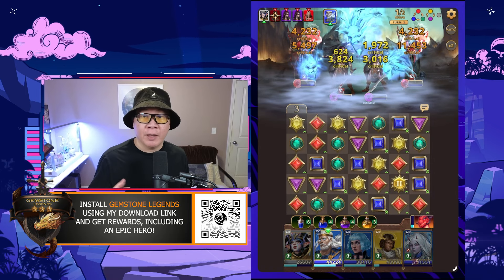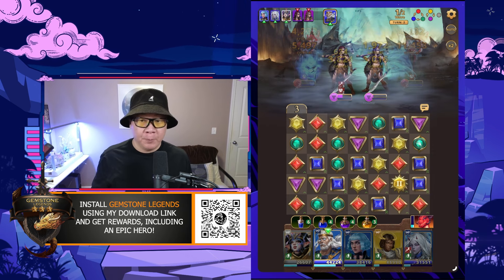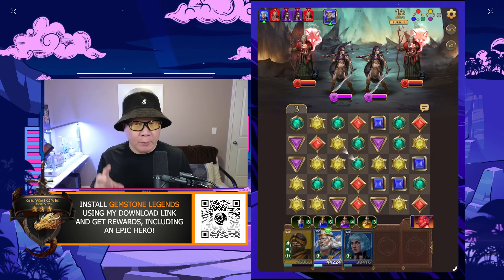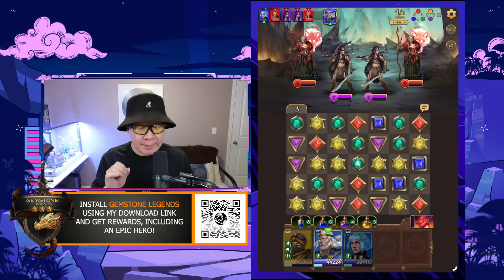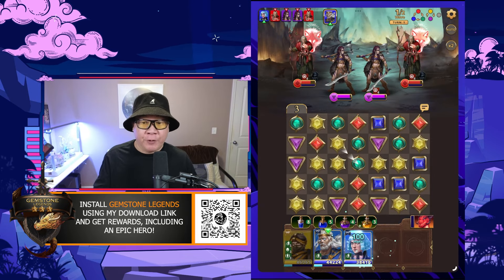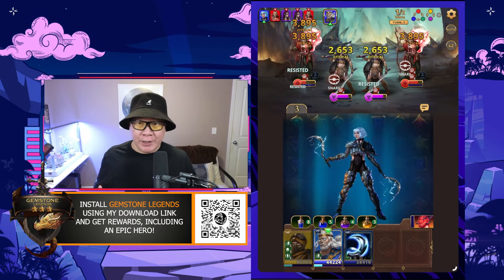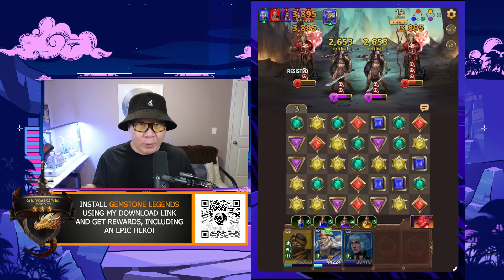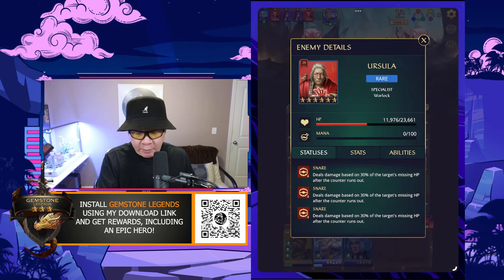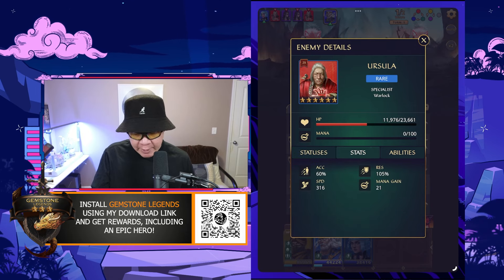The first hero that does this type of damage is Hanya. If you look at her special ability, she deals damage to the target based on her own attack and also 15% of the target's missing HP. You can see she'll deal damage to all enemies, and then the secondary damage based on missing health appears after. But if Zandra is on the team, the amount of damage dealt based on missing health is actually increased, as you can see here.